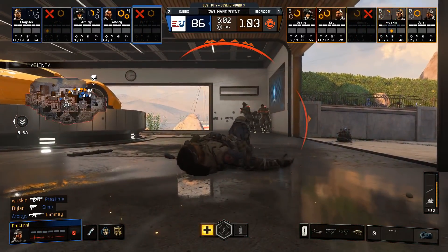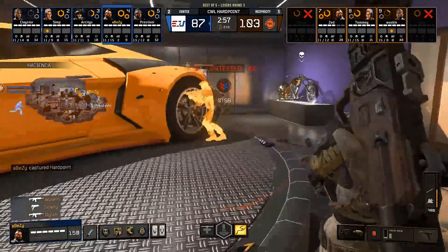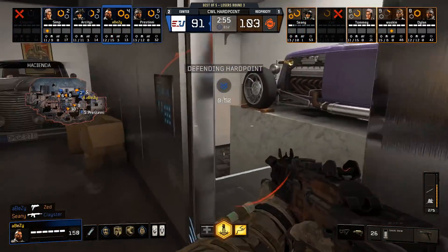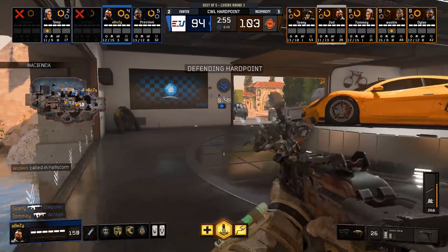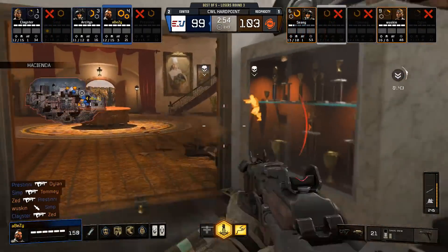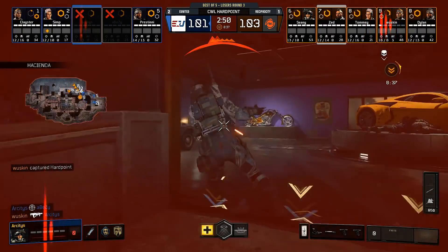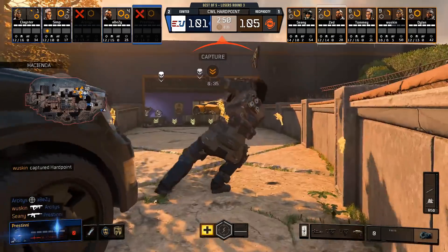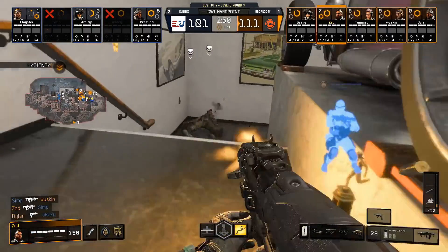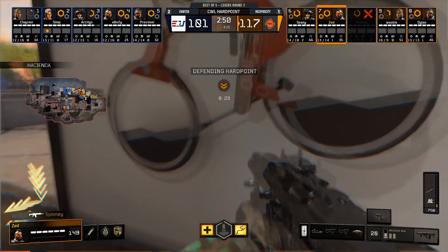Waskin, Dillon and the boys currently all jumping up through the window from the water and it seems to be working for them, but E United managing to hold on — it's Ibiza who's doing work at the moment and it's a great hold from E United as the pressure came in from Reciprocity. This is a good chunk of Reciprocity's time in that first set of rotations. Now it looks like E United have control and we have specialists in play — that grab slam for Ibiza could come in dynamite. Arsenal ends up killing Ibiza and Waskin takes him down. Big trade for them and Reciprocity have control. 25 seconds left — this is the last swing of the dice.